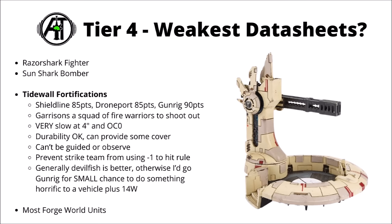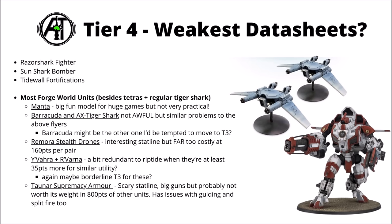Out of the three of them, I'd probably be most tempted by the gun rig — it's got 14 wounds of defence, even if it doesn't get the invulnerable save of the shield line, and there's just the off chance that every so often it might actually hit with that big twin-linked railgun and do something genuinely meaningful. For Forge World, I've chosen to rank the vast majority of those units here. I feel like most of them really are over-costed, though I might have been a little bit harsh on a few entries that maybe don't belong in the same place as the Tidewall Fortifications or on the same tier as the Manta.